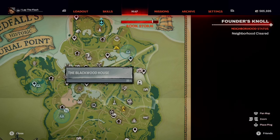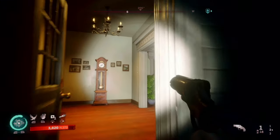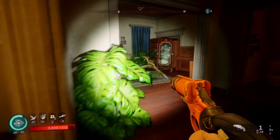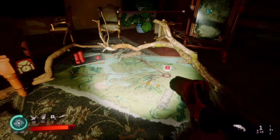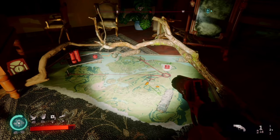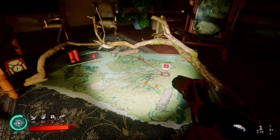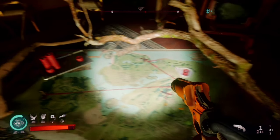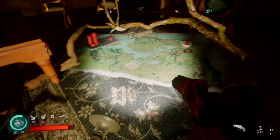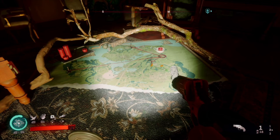Now that you have all three keys, return to the Blackwood house and open all three doors upstairs. You will get a grave lock and the key to the basement so you can do the legendary blood vial glitch. Also, if you're going for the achievement for Sisterwood, make sure to get all the information pieces on the map. You will need to be the one who manually collects them in order to get the achievement.